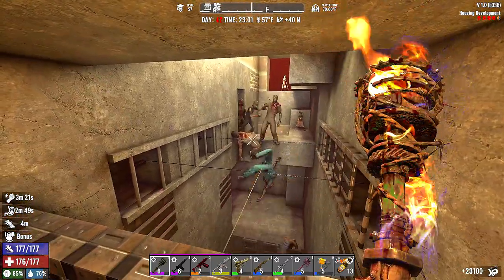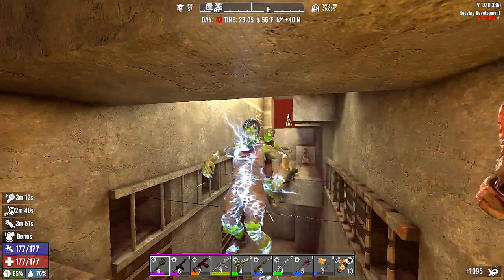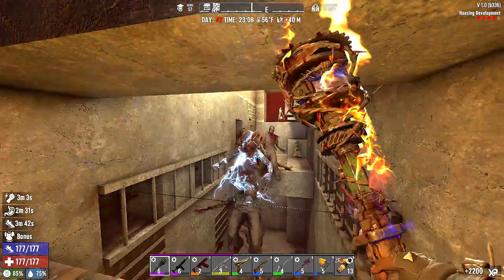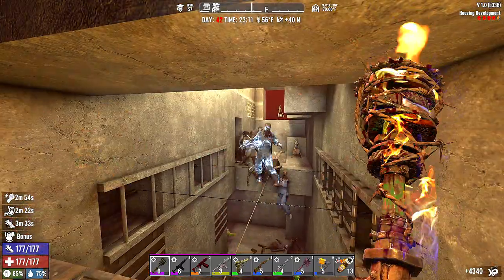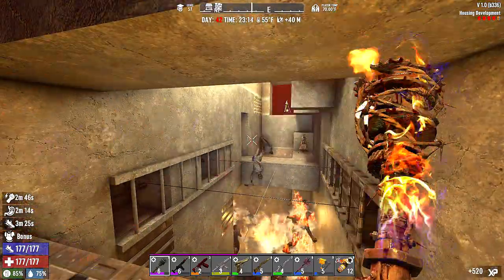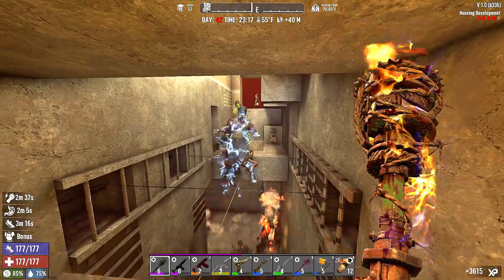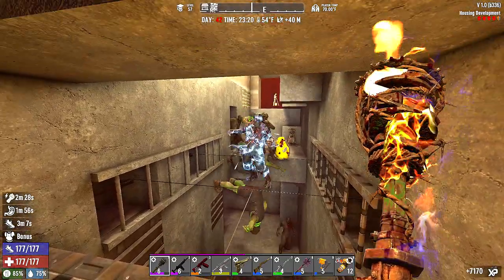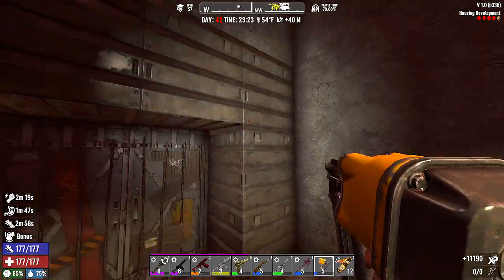A skull crusher is kind of pointless right now — look at the XP coming in, look at the turrets. They're going to run out of ammo, which I kind of assumed they would, but at that point I think we should be okay. Skull crusher is kind of working now because they're getting a little closer. Look at that — there's so many nurses. We whacked homeboy all the way to the hole back there. I had to knock out a block right there to fit that turret in, and I purposely made it a little lower so they wouldn't hit us.